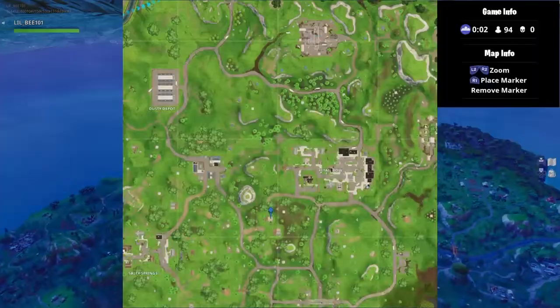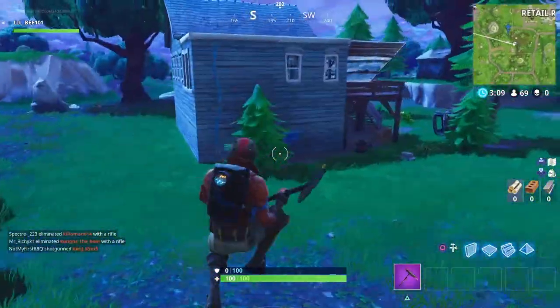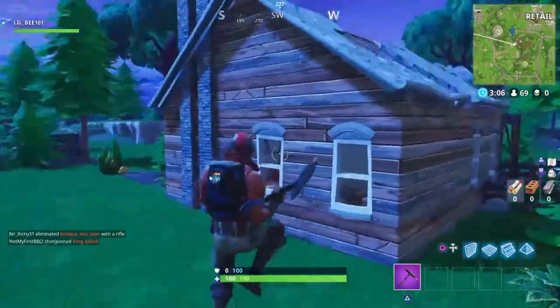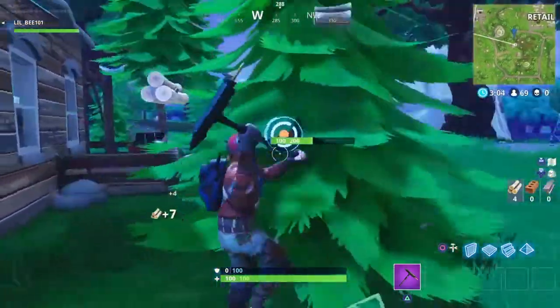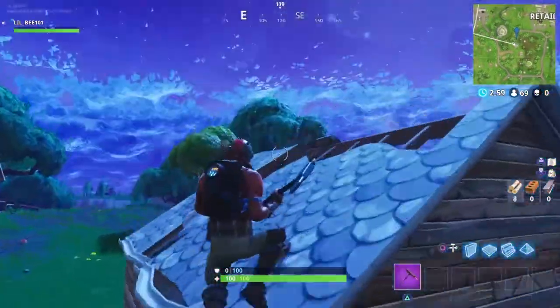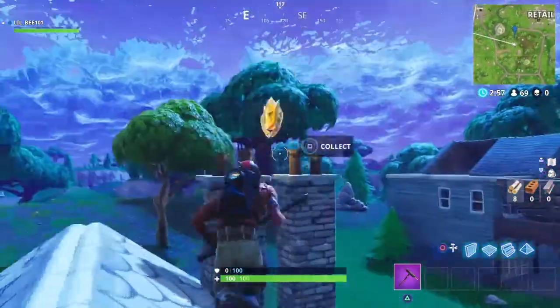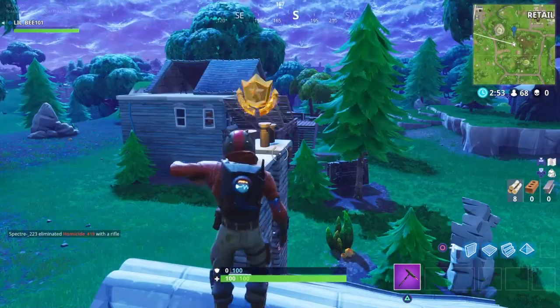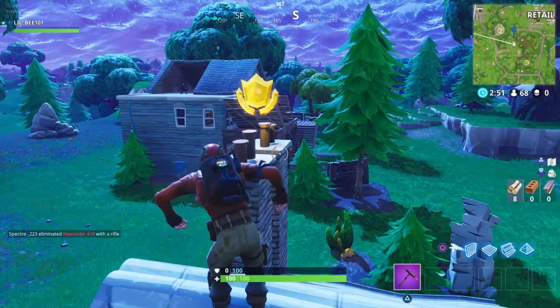I'm going to show you that right now. If you land in the correct spot, right on that little white mark near Retail Row, you will see the building with the two chimneys. What you're going to want to do is get on the roof right next to those two chimneys, and the battle star is going to pop up. All you got to do is collect it like always, and that's it.